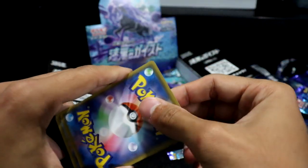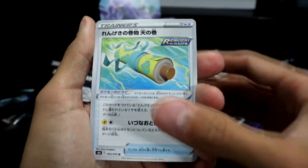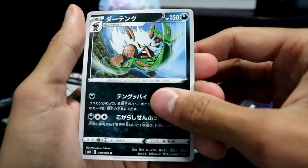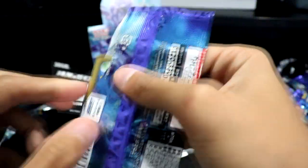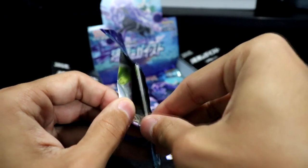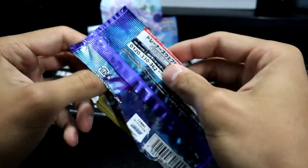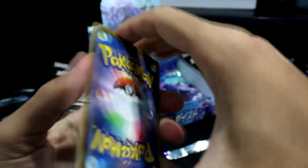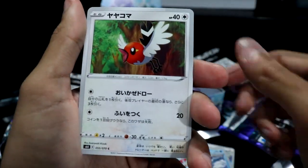I know it's 30 packs but it feels like 60. We have the forbidden rolls of toilet paper, a Fletchling, a Crabrawler, a Ribbombee, and a Shiftry. These packs are hard to open properly — they should come with an instruction manual. We have some apparition floating about, a Ledyba, a Sneasel, a Fletchling, and another Weavile holo.